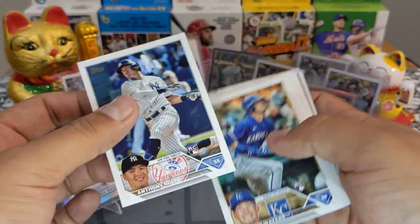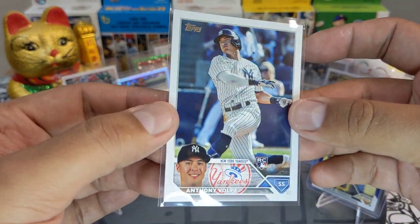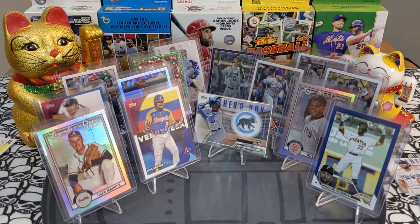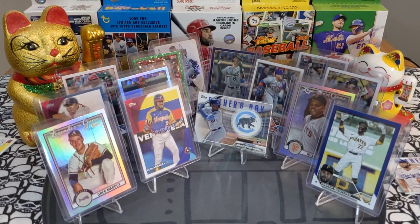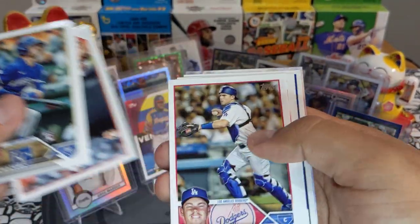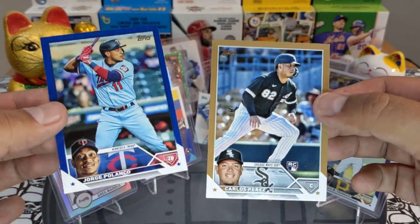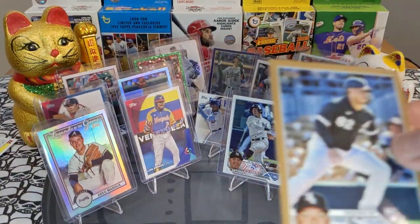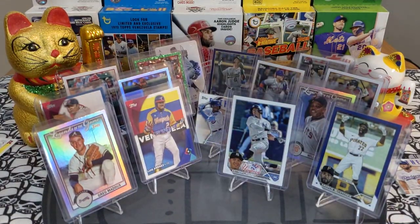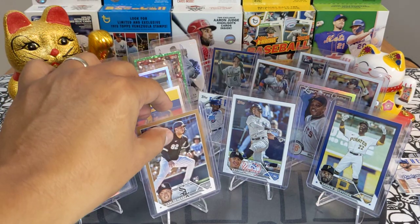And here we go — that's what I was looking for! We got an Anthony Volpe rookie! Very very nice right there — beautiful card. Sleeving it up and top loading it. More rookies — and we got some hits! A blue and a gold. Carlos Paris rookie numbered 2023 — at least it's a rookie and we will take it, very nice.